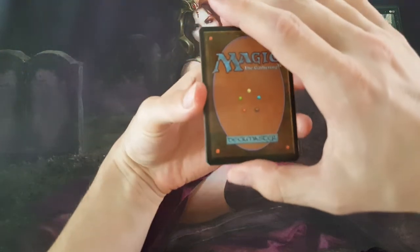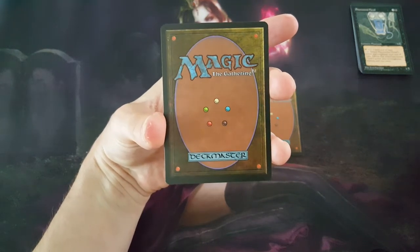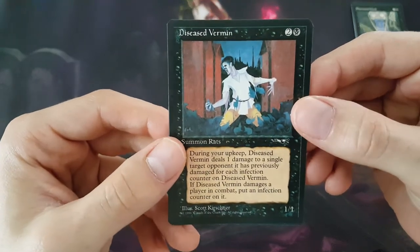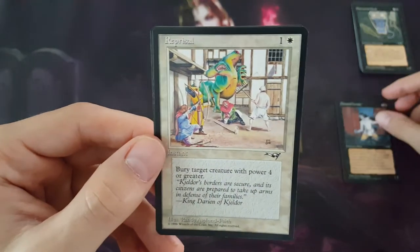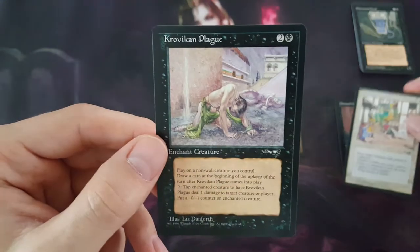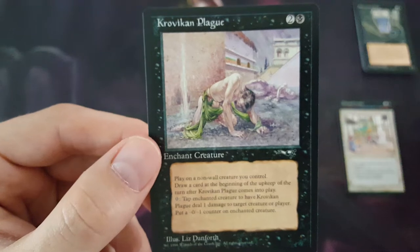Here are the uncommons. Obviously looking for the Force of Will, but also Elvish Spirit Guide is a really good uncommon from this set as well, and I think Limdoll's Fault is here as well. We have Diseased Vermin as our first uncommon. Second uncommon is a white card — it is Reprisal. Target creature with power 4 or greater. Then our last one is black — it is Kravokian Plague. Look at that art, and then look at that wall of text. That's really cool.